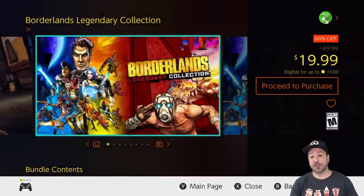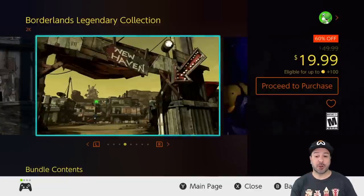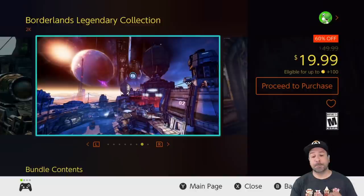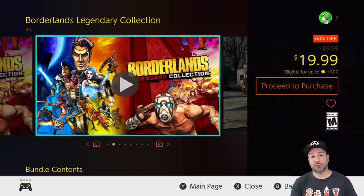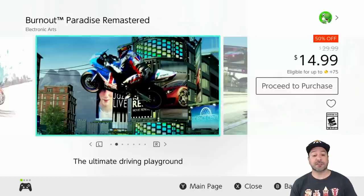Next is the Borderlands Legendary Collection, currently 60% off for only $19.99. We mentioned this collection a couple of weeks ago but there are a few days left on the sale. Value for gameplay, if you're into looter shooters, this is one of your best stops — you're getting three full Borderlands games for under $20. There's no better pickup currently on the eShop if you're into that genre.